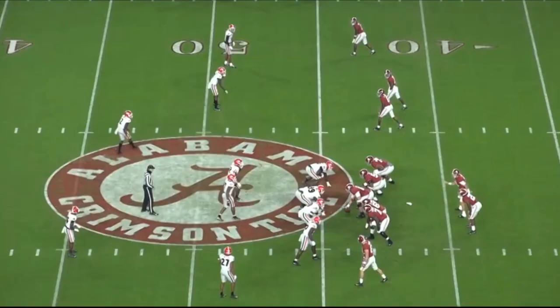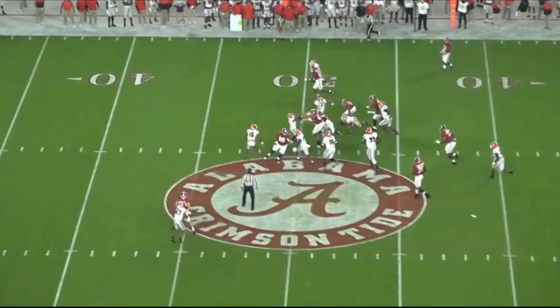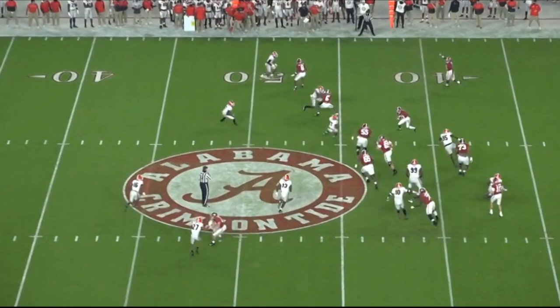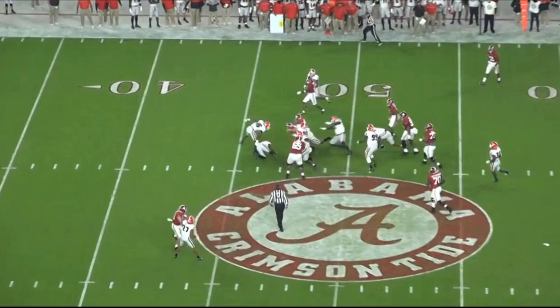Now you're going to see the center block this defensive tackle and then come out on the screen and make a really good block. Keep an eye on the center — he's going to get downfield and just pancake, I think that's a corner. Fantastic block. When you have a very strong center with the skill of Landon Dickerson — he's 6'5" — he's going to get up there and just de-cleat that guy. I think that's a corner, could be a safety. He has no chance.